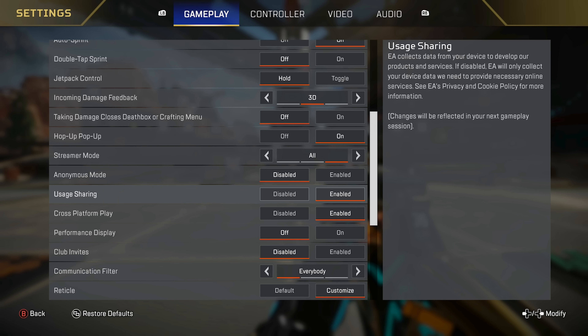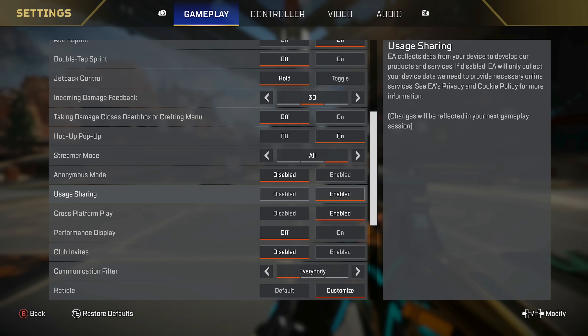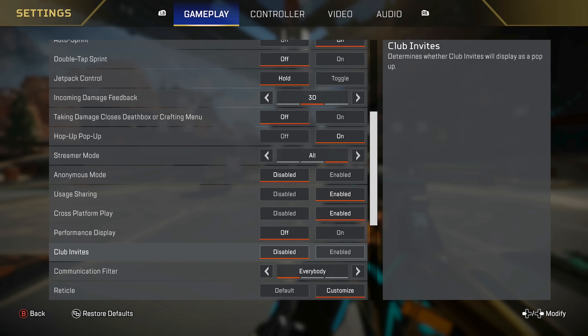Anonymous mode I have as disabled. Usage sharing enabled, cross platform enabled — I don't care much about these. If you don't want to share your data with EA, you can disable usage sharing. Cross platform you basically have to have on. Performance display — I actually recommend you turn this on so you can see if you're lagging, why you might be lagging, and what your frame rate is. I leave it off because I'm recording videos and don't want the extra clutter. Club invites I have disabled — I get a lot of them.